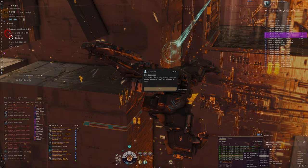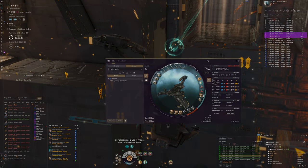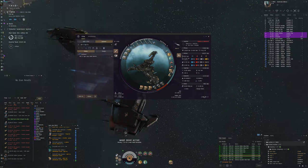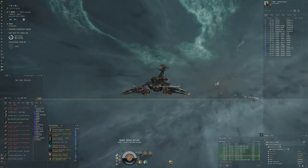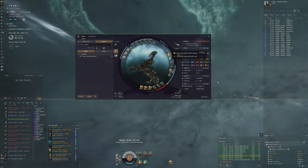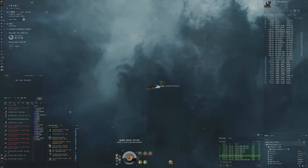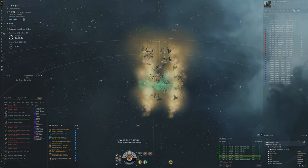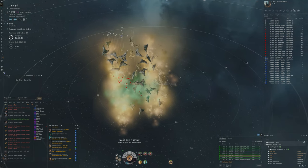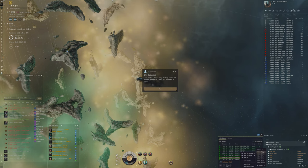We can just go to the ones that have the computer pop-up, because that's the one we want — the rock haven. Warp in maybe 30 kilometers is a good range. I notice this is actually the wrong site; we don't want the gas haven. I want to do the rock haven — it's a lot better. Warp within 30, okay, go to this one.